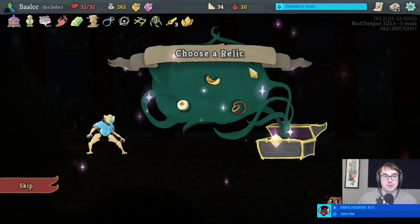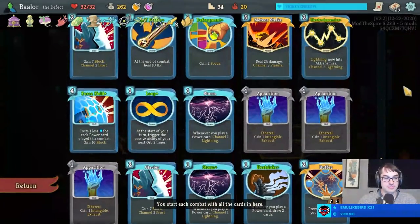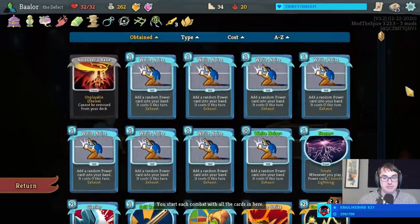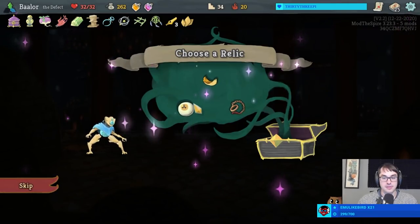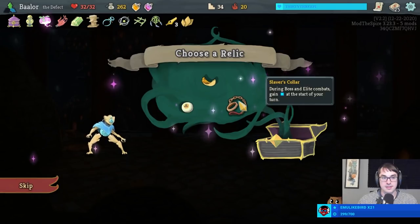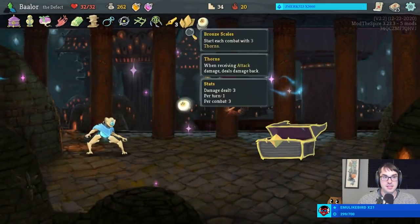Don't we have a Meteor Strike to go with this Sneko Eye too? We totally do. And of course the Mummy Hand is just going to make everything free anyway. I think that's a pretty convincingly good Sneko Eye then. I'm also not unhappy with Sacred Bark for double potions, but let's take Sneko Eye.